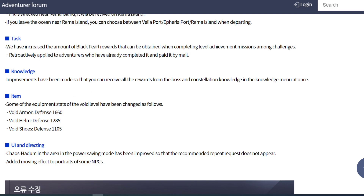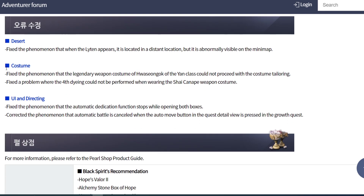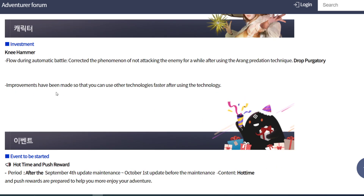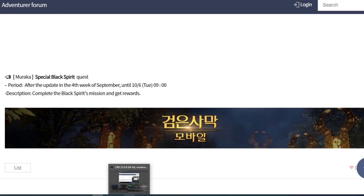White Armand defend increase - White Armand Hamad defend increase. We'll go a little bit later and compare with Chaos Gear to see how much difference there is.